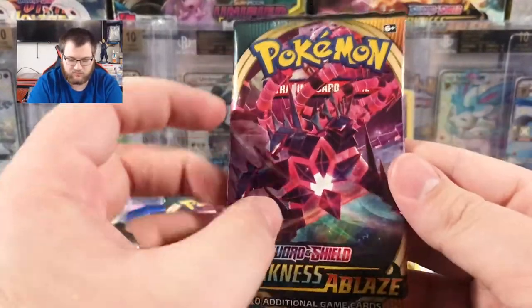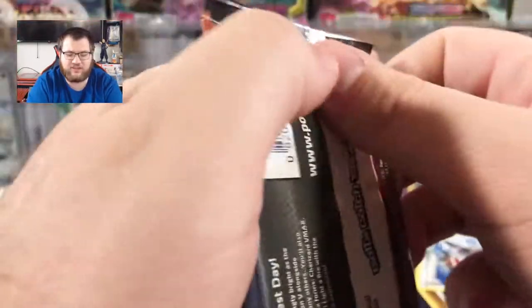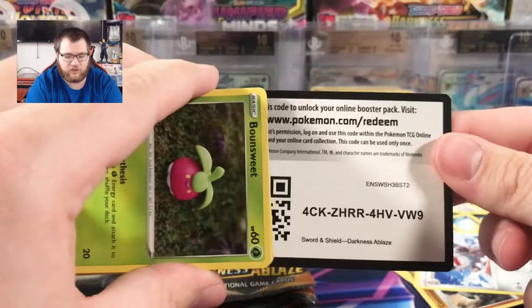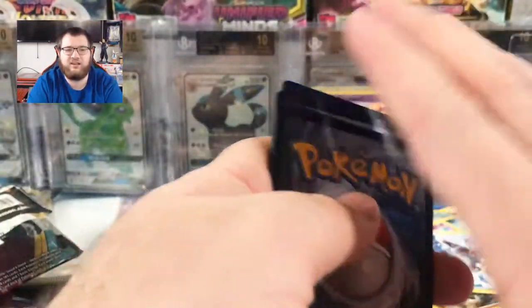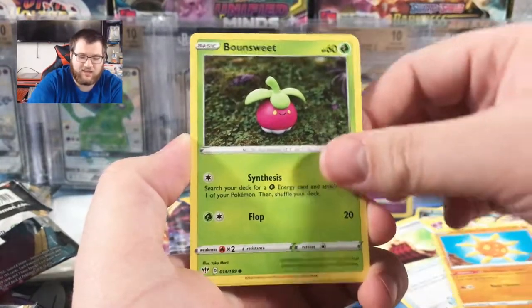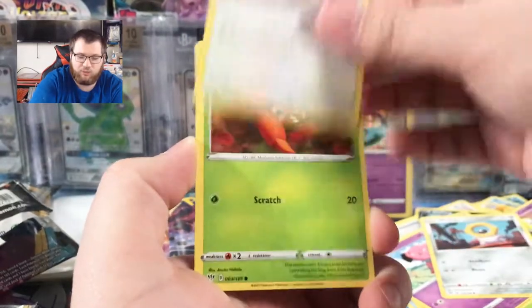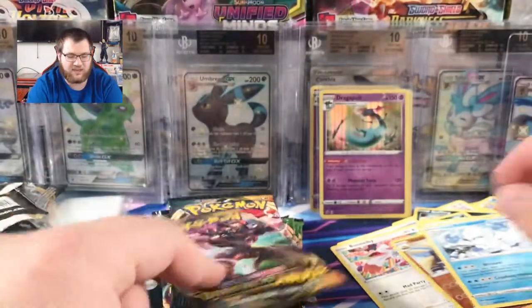Darkness Ablaze is up next. With my luck for this set, I know exactly what I'm going to pull — I'm calling it now. We are going to pull not Charizard, but Grimmsnarl VMAX, as I always do from these packs. Cards: Lightning Energy, Cape of Toughness, Powerful Colorless Energy, Solrock, Bonsly, Snubbull, Milcery, Bunnelby the Rabbit, Paras, Reverse Hippowdon, Regular Rare Galarian Darmanitan.